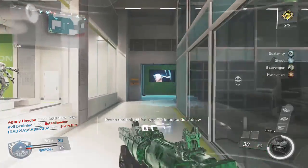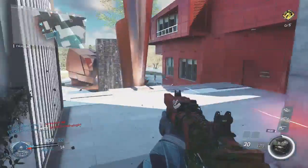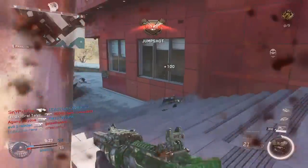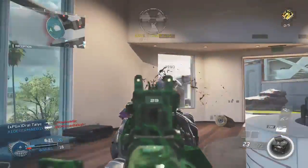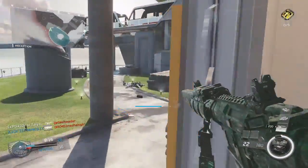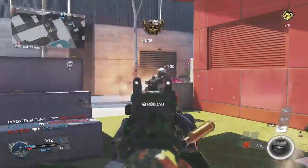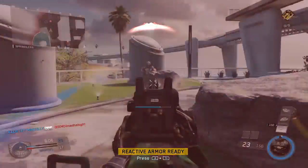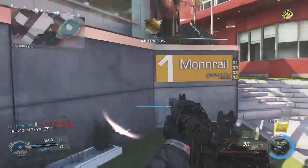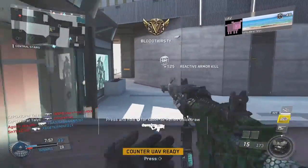The gun I recommend using is the assault rifle you start off with — the NV4. You'll probably see it a lot; it's a very strong assault rifle with almost no recoil. It reminds me of the Modern Warfare 2 ACR, which also had basically no recoil. You can very easily hit people at close range, long range, and medium range. It has a very consistent four or five shot kill, which is why I've chosen it.